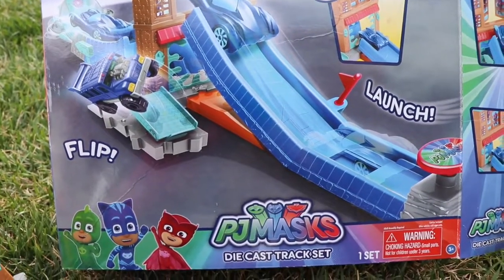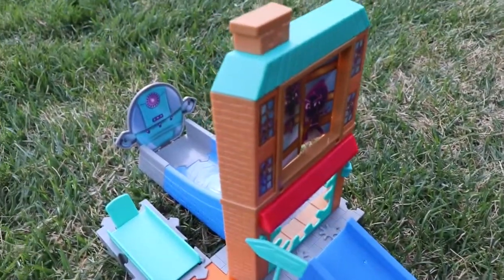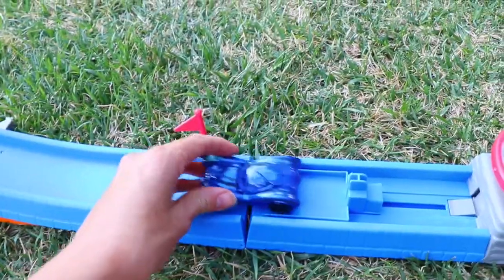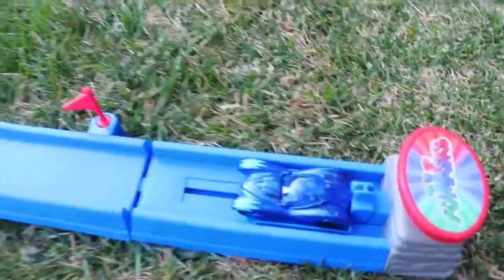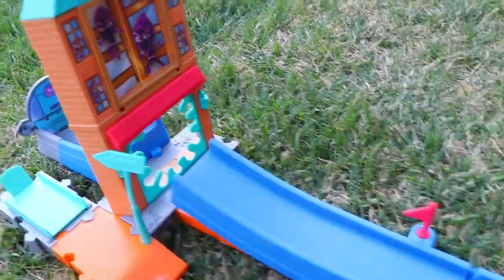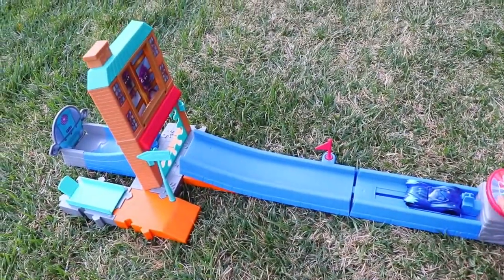The toy used in this video is the PJ Masks Die Cast Track Set! This toy includes the track, this cool little opening here with the Ninjalinos, and a die cast Catboy car. How it works is you place your Catboy car here, slide it back, press the PJ Masks button — the car should go up the ramp. It can go through here or down here, and it looks like a sticky splat right here — and that's this robot.